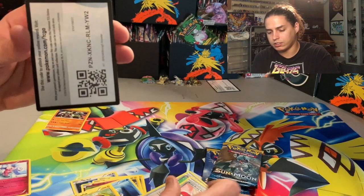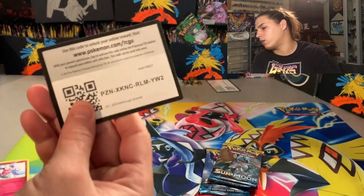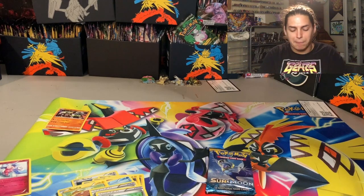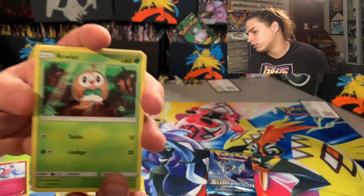Stunfisk, a Buddy Buddy Rescue, Town Map, and a code card — get it. Alright, let's jump into the Sun & Moon packs, let's do it.